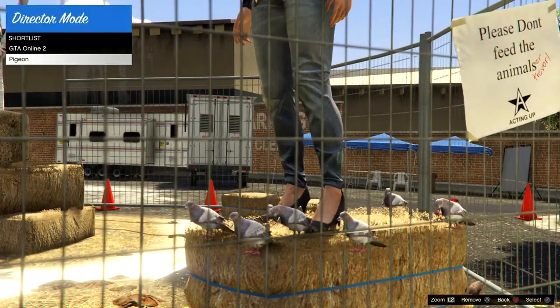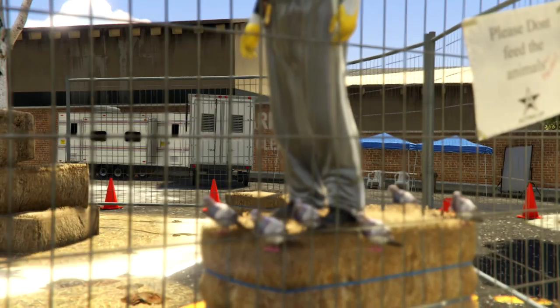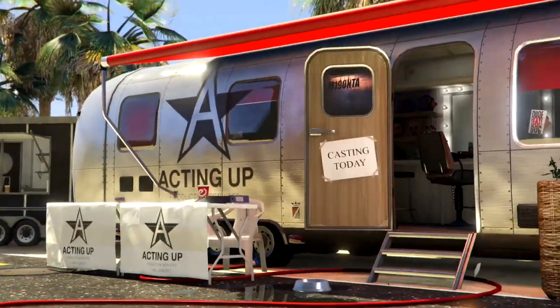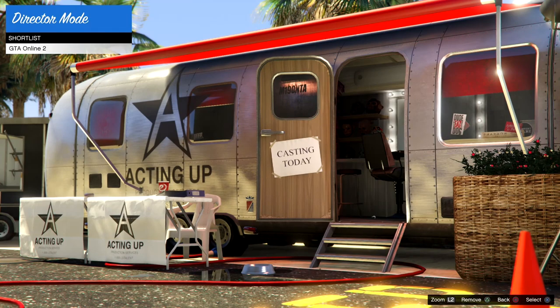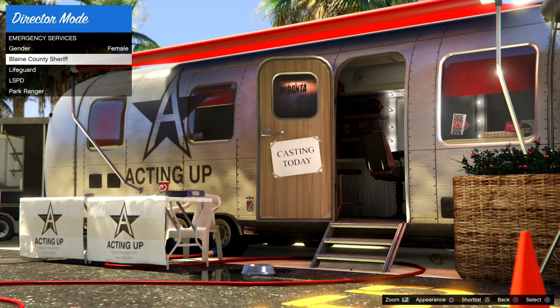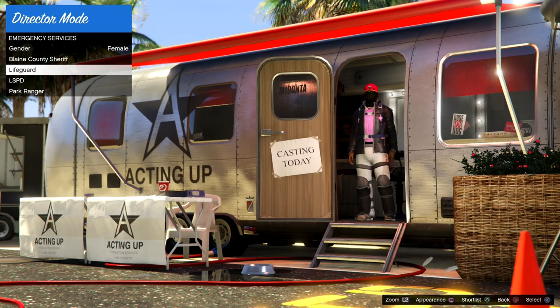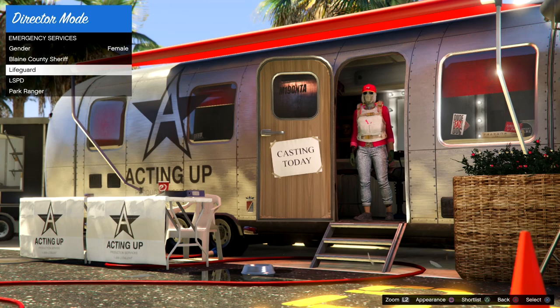Once the character is on the bale of hay, stop holding up. Take the pigeon off the shortlist by hitting triangle or Y — it should bring you back. Press circle or B, then go over to actors and head to whichever category you want. I do emergency services and go to the lifeguard, then start hitting square.